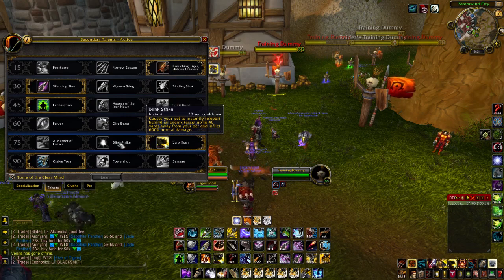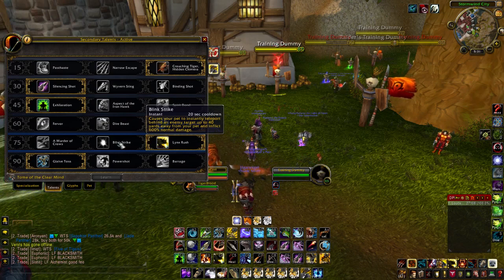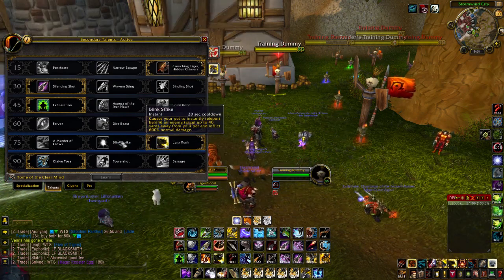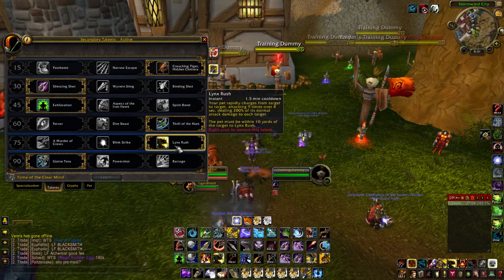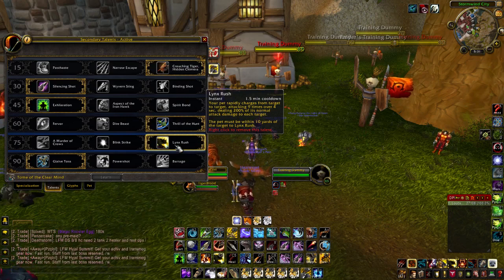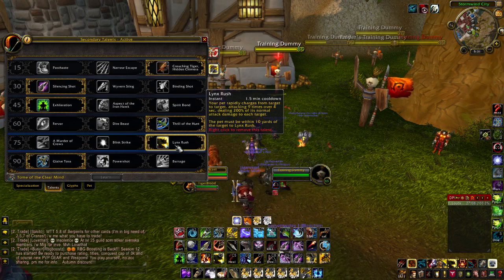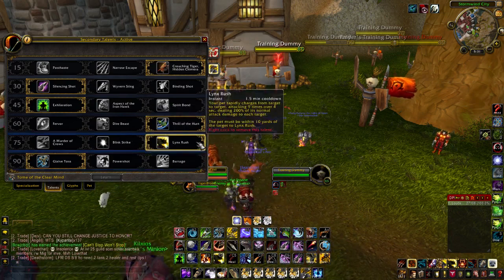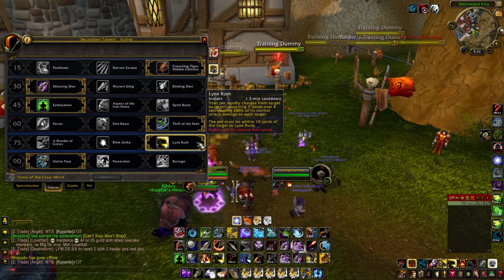We've got Blink Strike, which causes your pet to instantly teleport behind the enemy target up to 40 yards away and inflict 100% normal damage. The reason why I'm taking Lynx Rush over Blink Strike is simply that Blink Strike is one shot — one hit of your pet dealing that extra damage — whereas Lynx Rush is multiple strikes: nine times over four seconds. When you're bursting your target with your Bestial Wrath up, your trinkets up, and rapid fire, you want your burst damage to be sustained over time, not all in one strike. That's why Lynx Rush is better. Take Lynx Rush over Blink Strike.